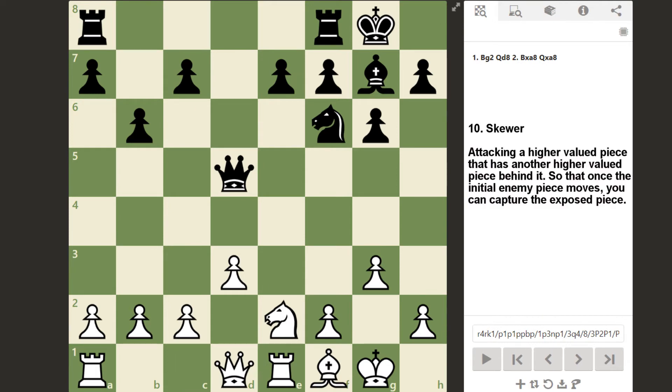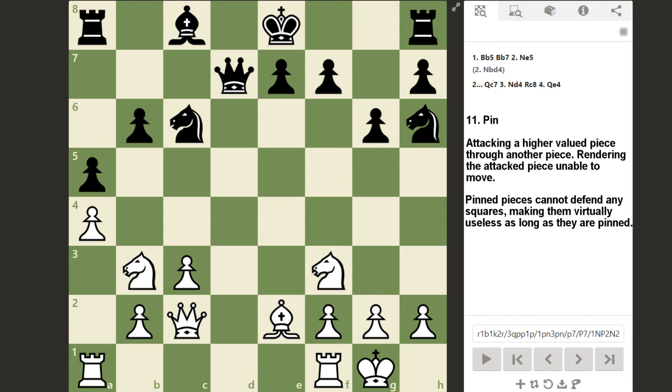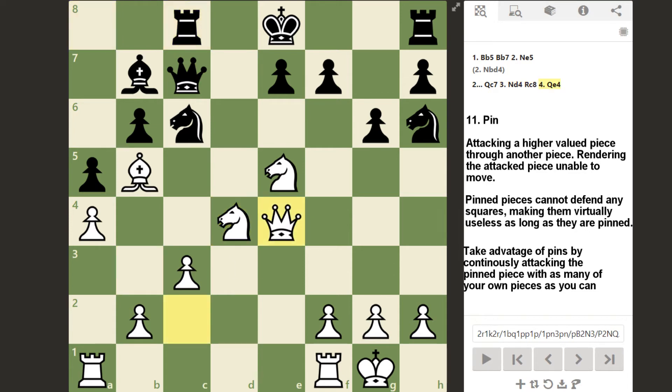Tactic number 10 is called the skewer. This happens when a long-range piece is attacking a higher valued piece through an even higher valued piece, forcing the first piece to move and then capturing the one behind it. For example, the bishop attacks the queen directly and indirectly attacks the rook behind her. The queen must move away from the attack, and only then the bishop captures the rook. The next tactic is the pin — we covered what pins were in the previous video, but it's important to understand that a pinned piece is usually close to useless since it cannot or shouldn't move. This allows one side to keep attacking the pinned piece over and over until the defending side runs out of ways to defend it. A pin also allows friendly pieces to occupy squares previously defended by the pinned piece.